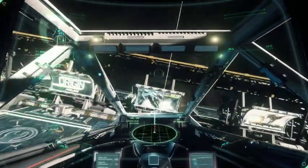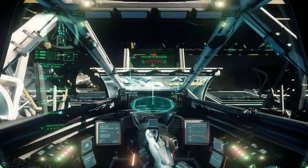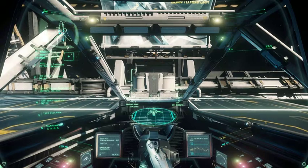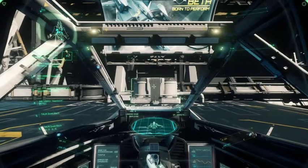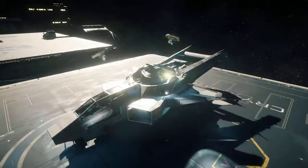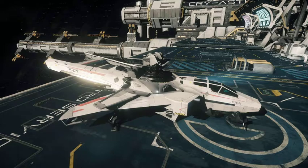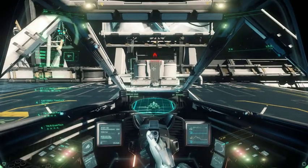Landing gear deployed. Landing request approved. Disengaged. Autopilot engaged. Landing complete. Checked our inventory, and we're stocked for all your repairs. Standby. Restocking ammunition. Fill her up. The team at Cryastro thanks you. Hope to see you soon.